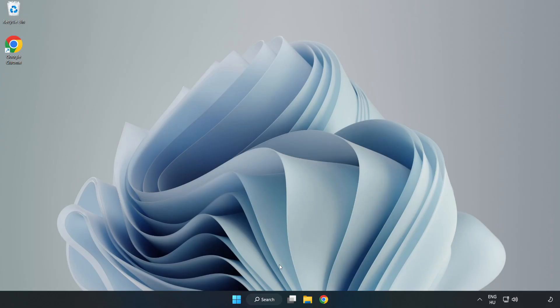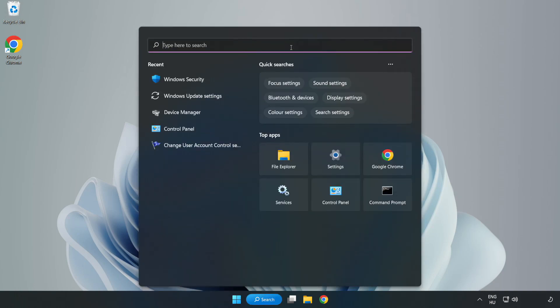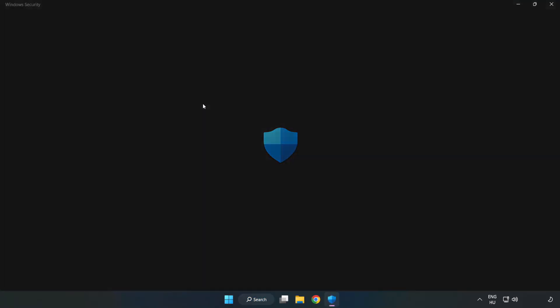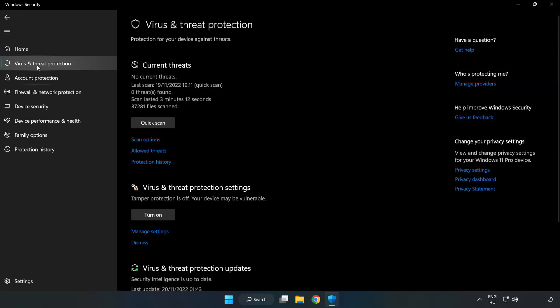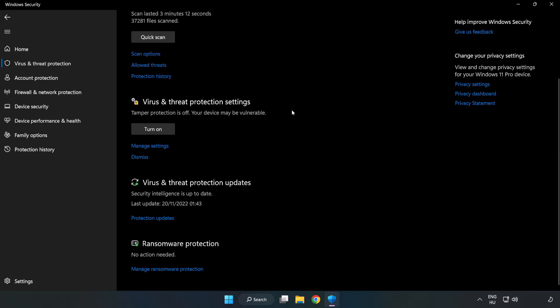If that didn't work, click the search bar and type Security, then open Windows Security. Click Virus and Threat Protection, scroll down, and click Manage Settings.